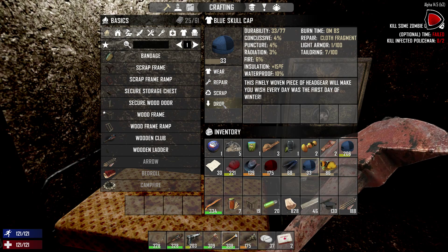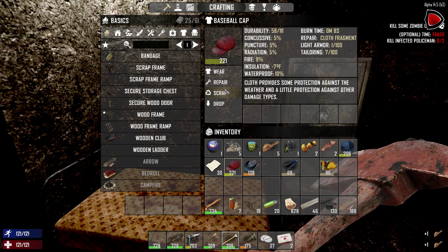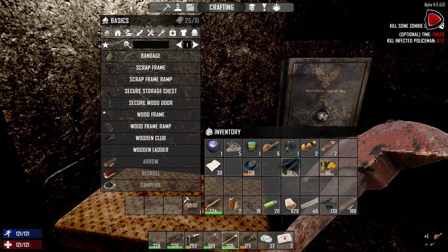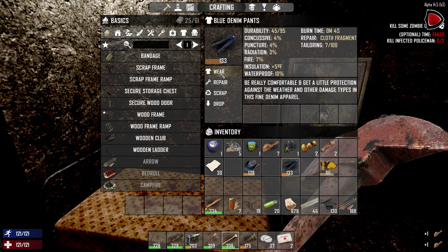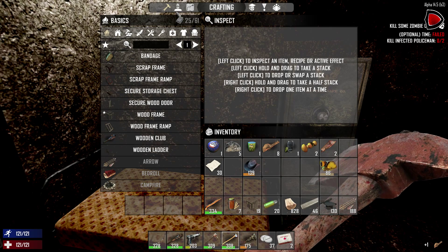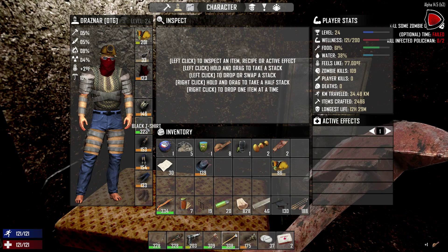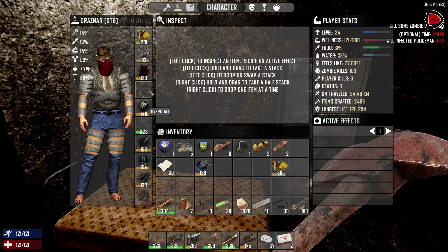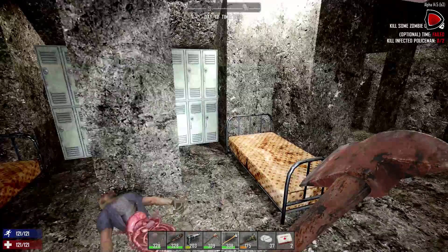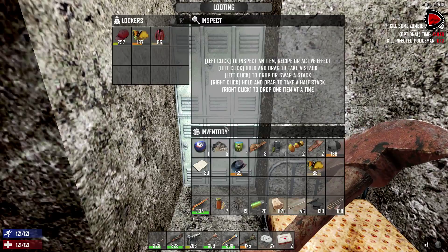We can scrap the clothing for extra cloth. Better quality. Scrap, scrap, scrap. I think I wanted better quality than that — yep. On that note, let's see how I'm doing. Anything really need repair? Upgraded? Could make some better armor. We're going to sell it again. More cloth, another one.